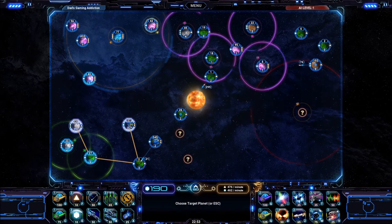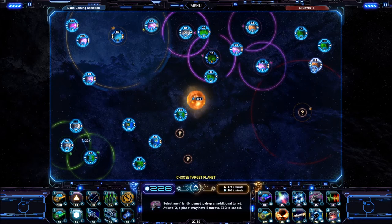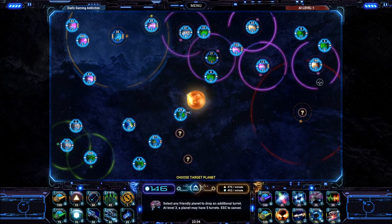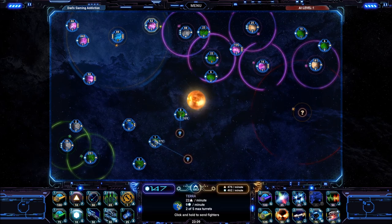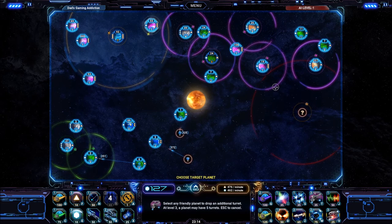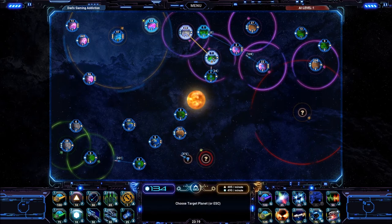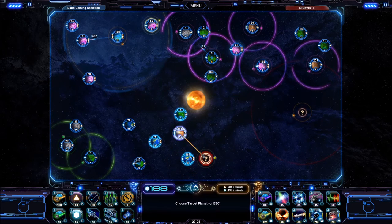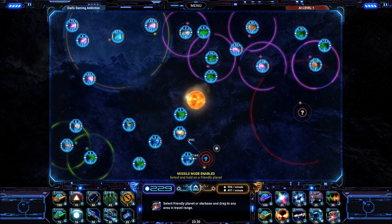Other abilities include reinforcements — you can reinforce a planet instantly with ships should you need to. There's a starbase you can build, so if you're trying to get from one planet to another without going through four others, you can build a starbase in between and use it as a go-between to send ships. That's kind of cool — the starbase can be destroyed. You'll also be able to fire missiles and other offensive weaponry at other planets, and you can build defensive platforms on your planets so enemy ships have to get through them first before ticking away at your defending ships.